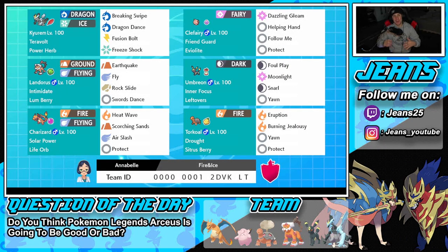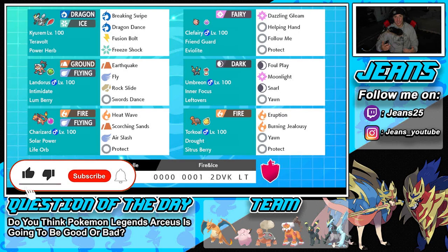What's going on YouTube, Genes here, hope you guys are having a wonderful day. Today we are back yet again bringing you guys some more ranked competitive VGC double battles for Pokémon Sword and Shield. In today's video we're going to be showcasing a Power Herb Kyurem-Black team that also features Life Orb Charizard and Umbreon. If you enjoy the content, make sure you support me by leaving a like on today's video.